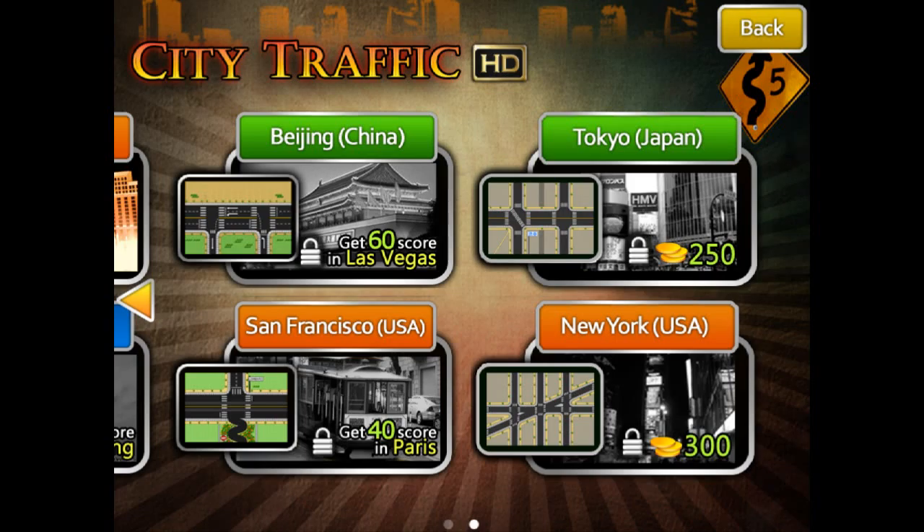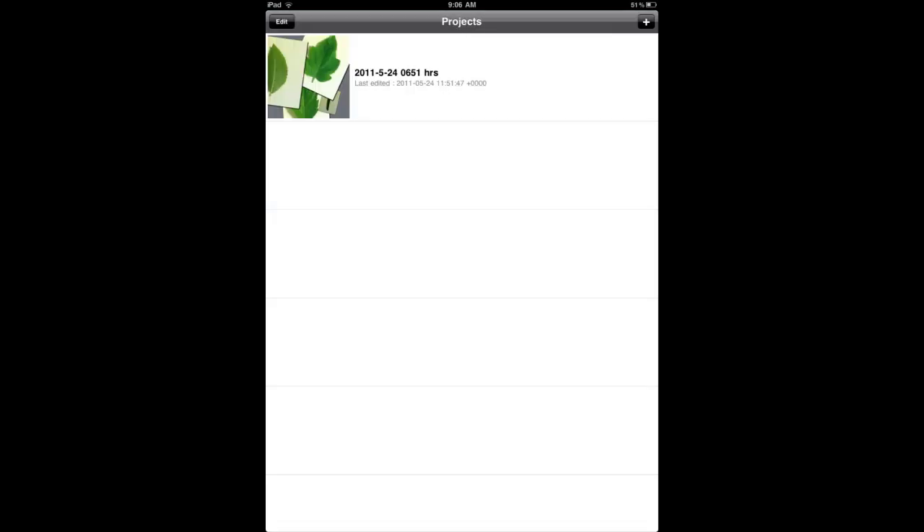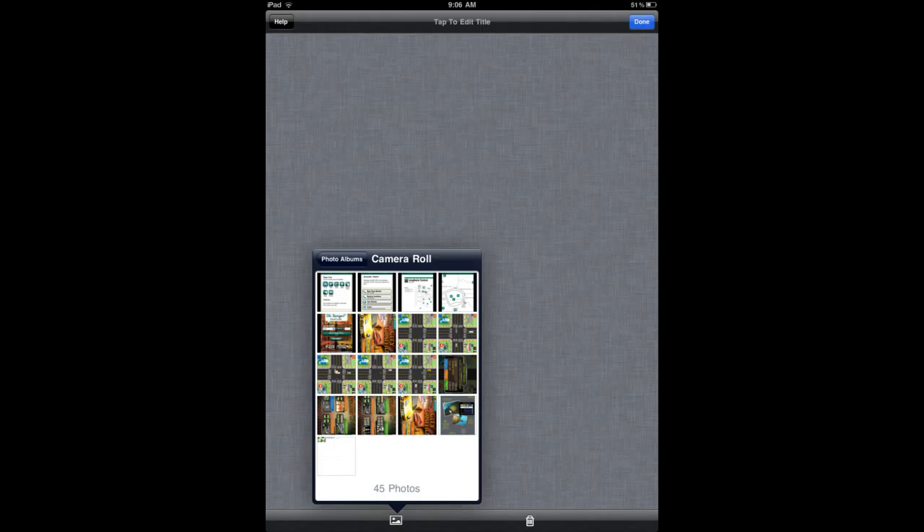That gets very difficult very quickly. To progress to the next city, you have to get at least a certain score. To get the last two cities, you have to actually unlock them with coins, and you earn coins when you play — so there's something to work towards. Not my favorite kind of game, but if you're looking for a real quick try-and-beat-your-last-score game, check out City Traffic HD.